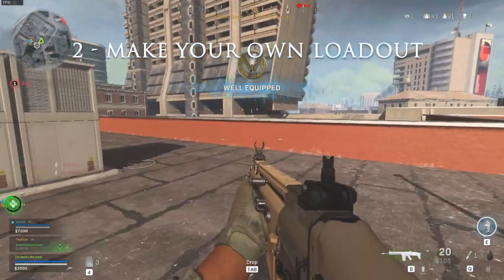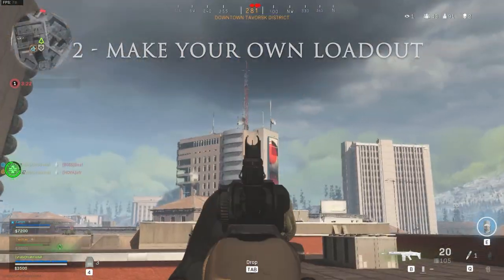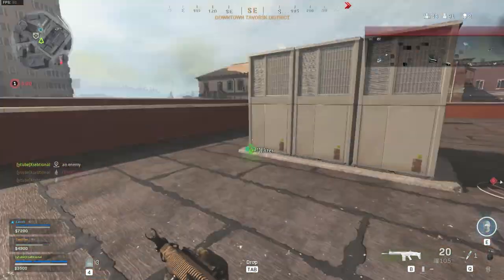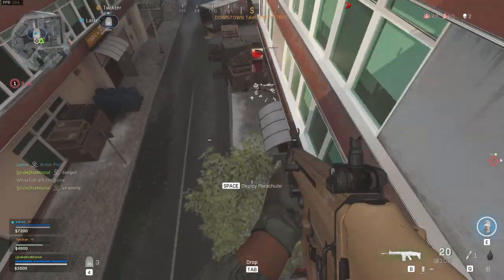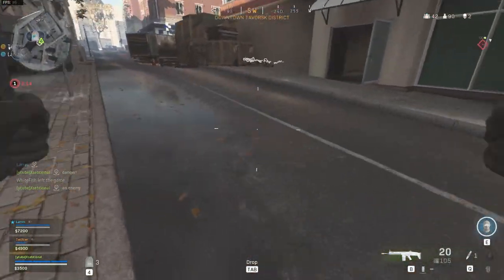Make your own loadout. One of the things you can purchase at the buy stations is a loadout carrier for $6,000. You and your teammates can select a previously made loadout to equip, so make a few good loadouts you'd like to use in Warzone.